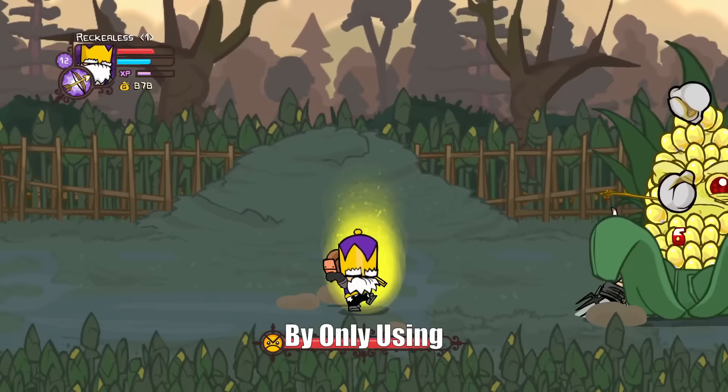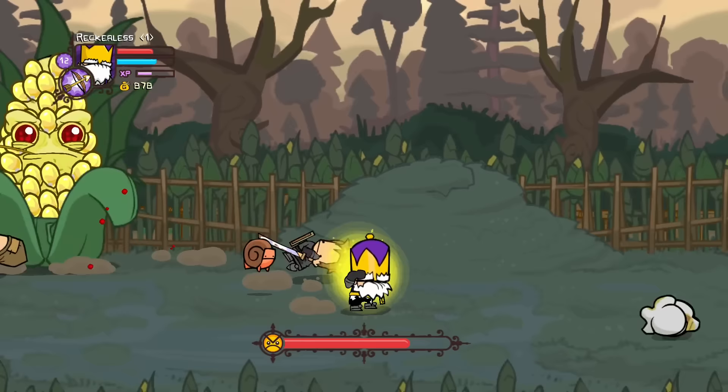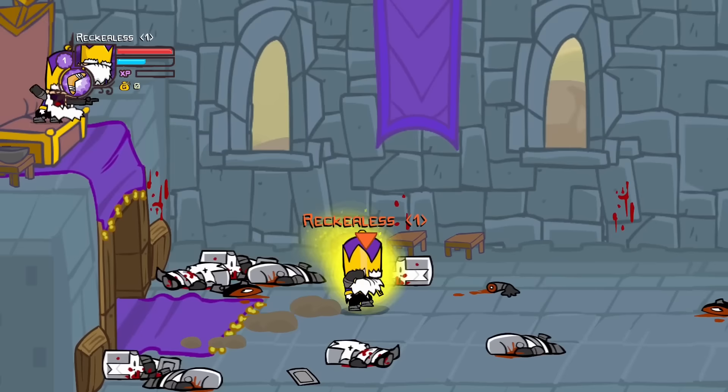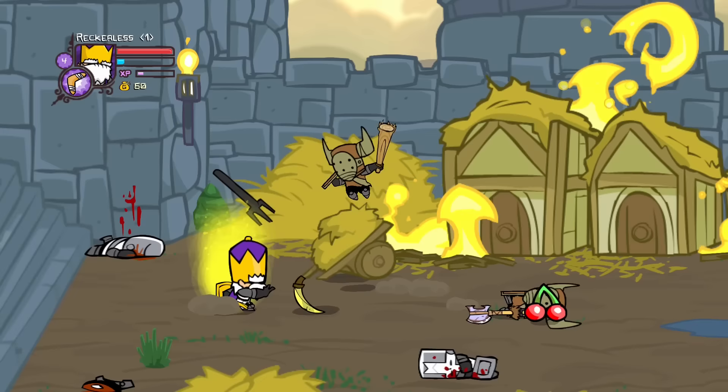Can you beat Castle Crashers by only using the worst magic in the game? Let's find out. For this challenge run we'll be using the King character as he has the worst magic — please don't start an argument in the comments — because his main magic ability does not do any damage. Since at the beginning of the game the only magic you have is the main magic, we first had to level up a little bit to unlock his second ability.